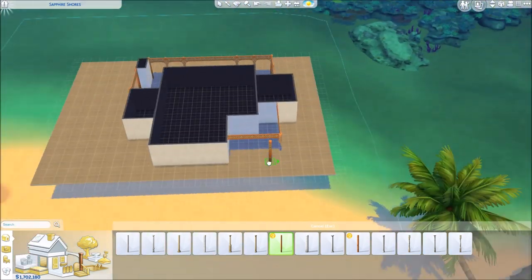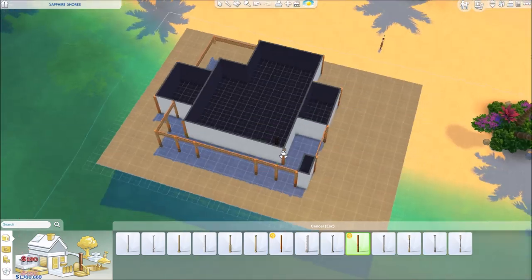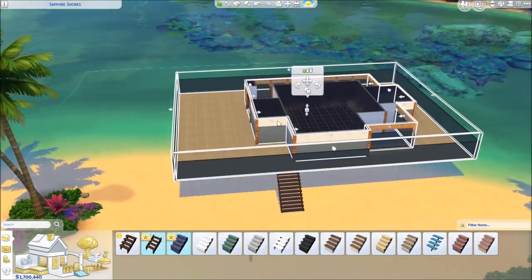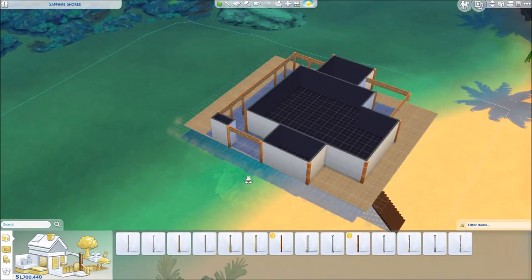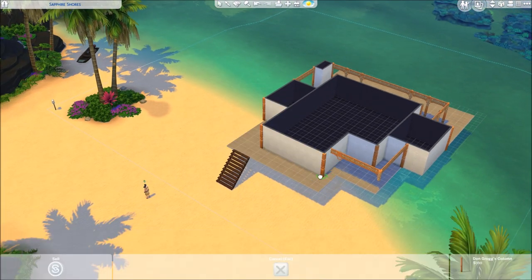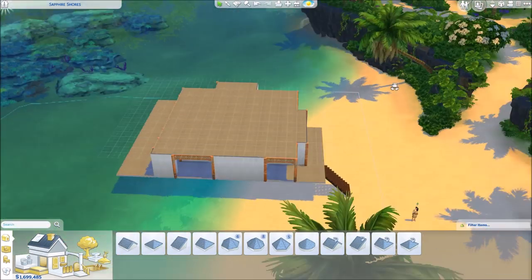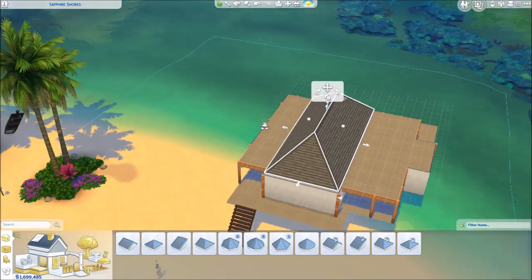It's a tropical world called Sulani with three different bigger islands which are also neighborhoods. I think we have 14 different lots. This is the biggest lot — a 50 by 50 lot. I wanted to have a house on stilts, so it's going to be a beach house. This lot also has water, so it's part shore, part water, and your Sims can swim in the water. There's a new stilts foundation which you can use to build your house into the water.